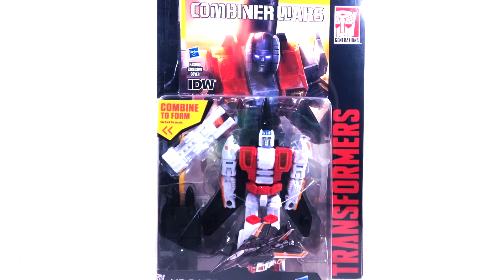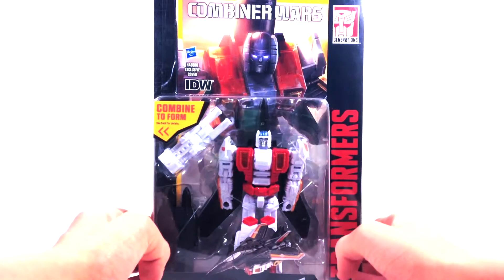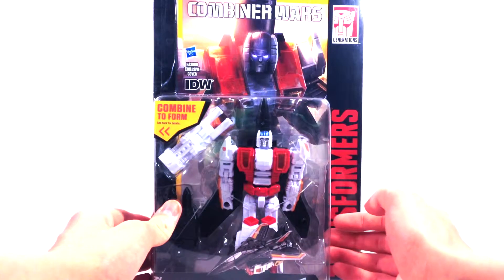Taking a look at the box — you got a nice comic book back here, which I'm kind of excited to read. I don't think he comes with a collector's card, which I'm actually kind of happy about because I think I like the comics better. You got Air Raid right there, obviously, and the artwork — the cover of the comic book doubles as his artwork. Coming to the side, you can see Superion, one of five.